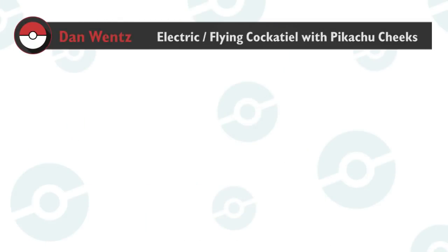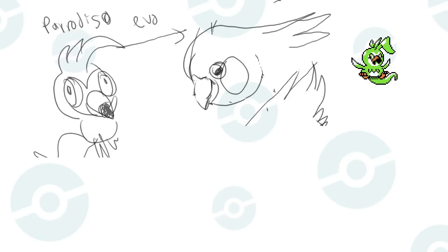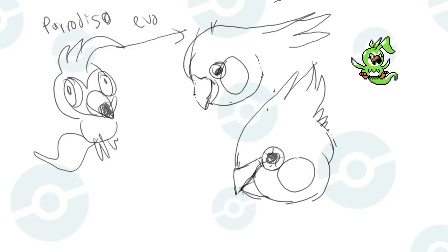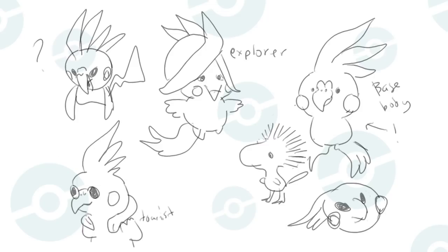Dan suggests an Electric/Flying cockatiel bird with Pikachu cheeks. Full disclosure — this design doubles as a Sugimori Saturday video too, since it will be added to my official fake decks. I was already looking for an electric type evolution from my fake Paradiso but couldn't decide on the right species: Hornbill, Canary, Albatross. A cockatiel — a bird with Pikachu cheeks by default — solves this dilemma. For the main concept, I wanted to match the overall island adventure theme of the rest of the evolutionary line.